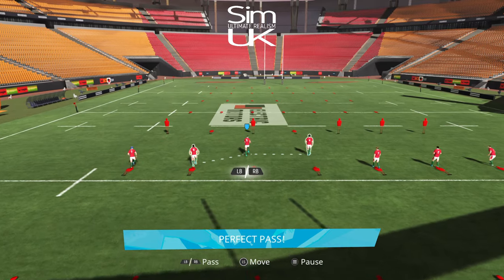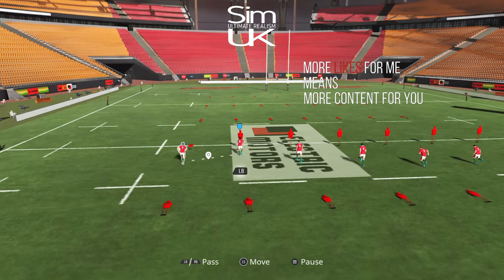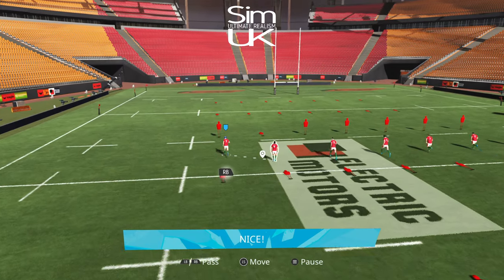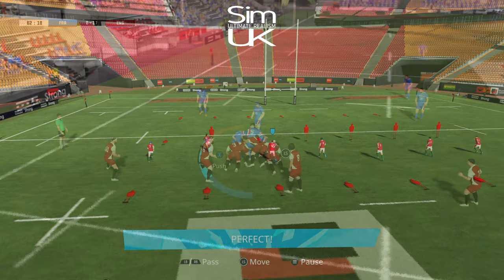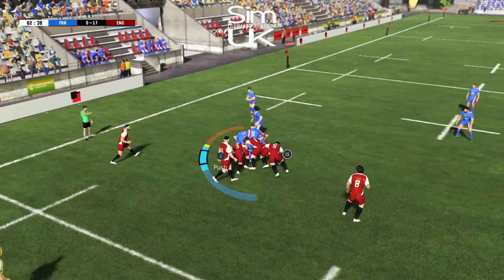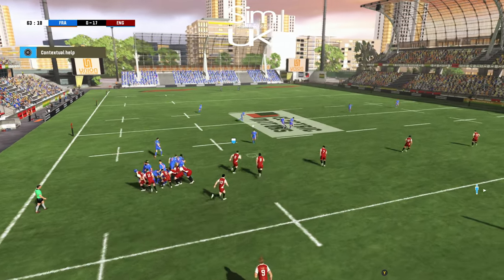New to the franchise comes Weighted Passing — a system requiring you to hold down the chosen pass button for a determined amount of time in order to change the strength and distance of your pass. Other than being a little bit floaty still, it's a good addition to the game, making passing more involved and more enjoyable.